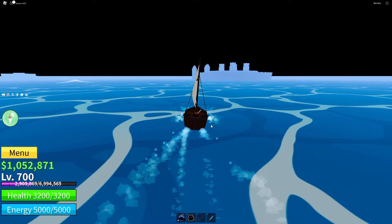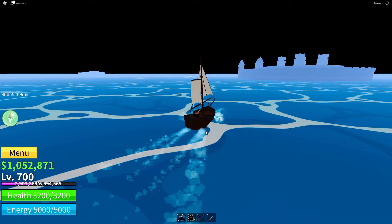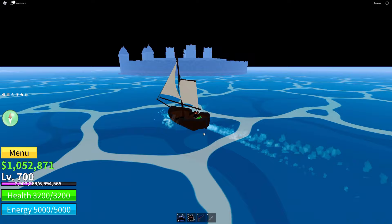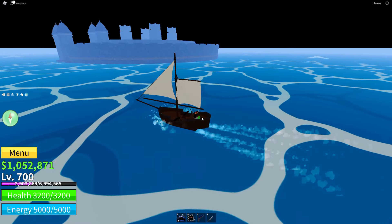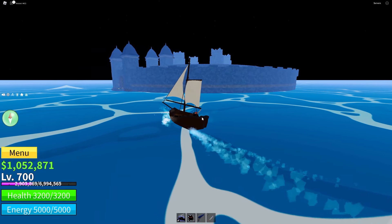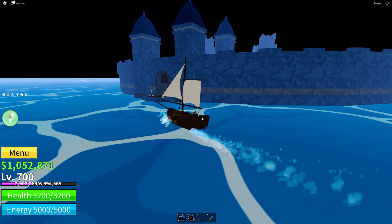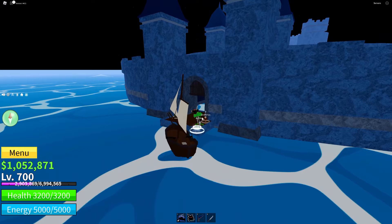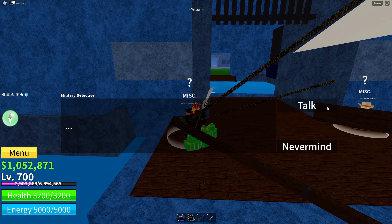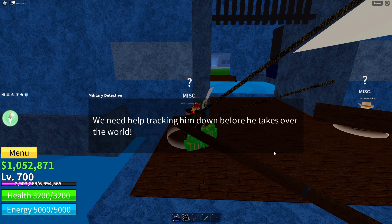Before going to the second sea I want to make sure I've done as many things in this sea as possible. I've beaten a few bosses and there are still a few things in the first sea I might be able to buy. Okay, this is it - the prison. Now that I'm finally level 700 I can talk to the NPC I couldn't access before.